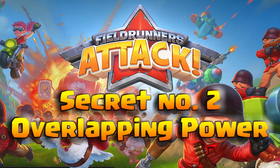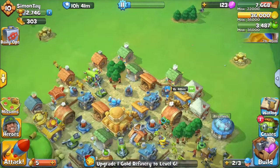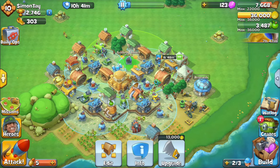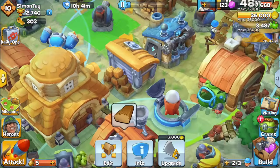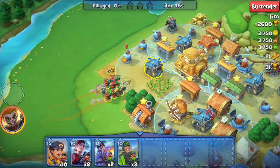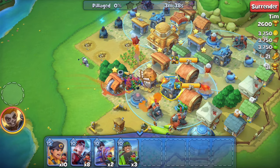The second secret to defending your base is to overlap your power stations. As you can see, you can press on any power station and see the overlapping radius of your power supply. Here is a very clear example of a failure to overlap your power station.